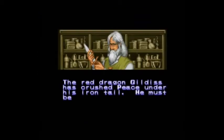The Red Dragon Gildas has crushed peace — Peace with a capital P — under his Iron Tail. He must be stalked. Pretty cheery little theme here.